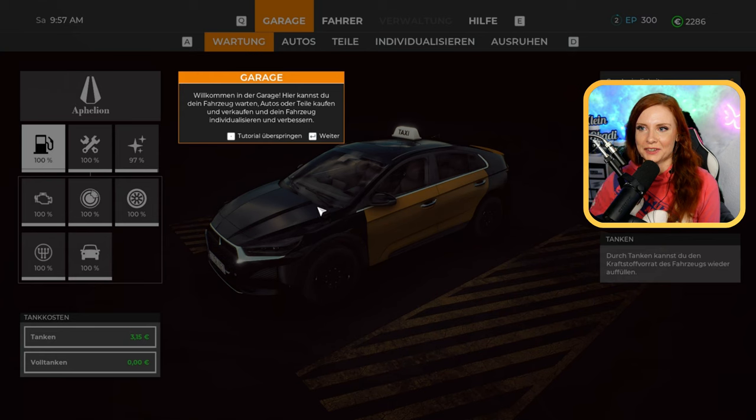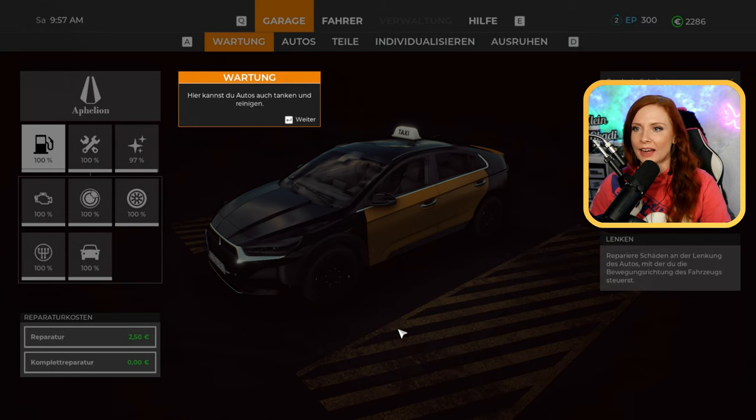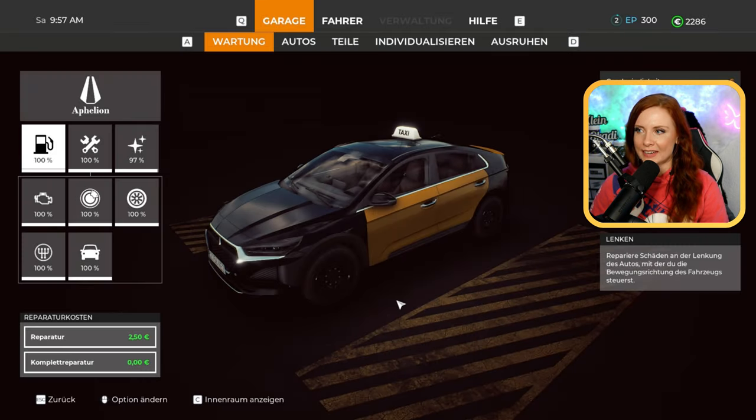Hier sind wir jetzt in unserer Garage. Hier wird uns alles nochmal angezeigt, was ich wirklich angenehm finde, wenn da noch ein paar Fragen sind. Wir können unser Auto in der Garage natürlich auch warten. Tanken, reinigen – das ist zum Beispiel auch ein sehr wichtiger Punkt, dazu kommen wir gleich noch. Erstmal möchte ich euch hier das Ganze einmal zeigen.